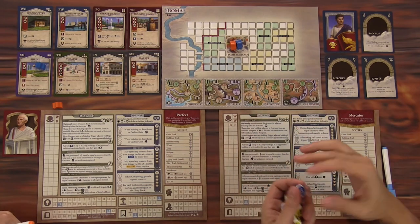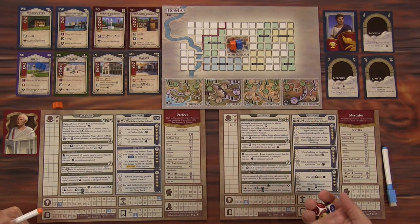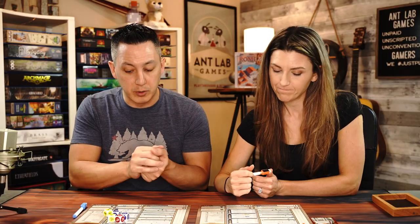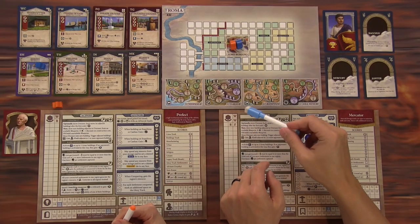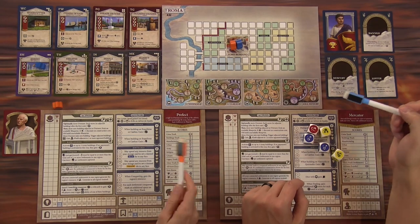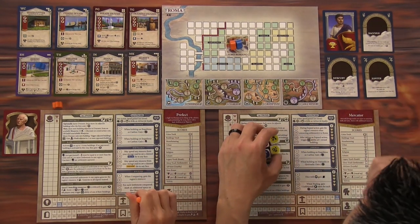By spending that hammer, that actually exhausts the die. So it really depends on the order you do things. A quick overview of resources: there's wood, bricks, stone, jewelry, and fish. All of that will be tracked in your warehouse by their respective letter. We each have three advisors with special abilities, and in order to unlock those abilities, you've got to bribe them with either fish or jewelry.